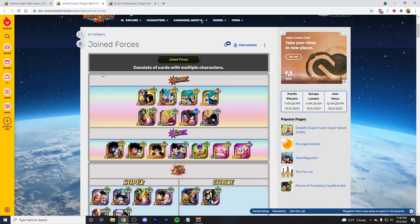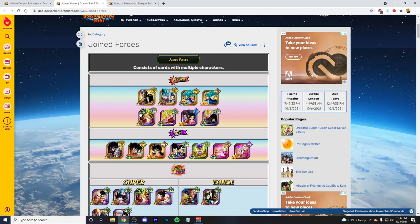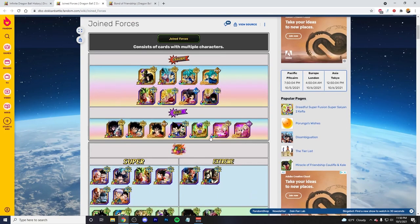Units right off the bat that I would say are amazing for this are LR Kale and Caulifla — some of the best long event units that you can get in the game. Frieza and 17, they're okay. The Blue Boys — they don't stack defense, but they do get a defensive buff after they do all their attacks, so they're a slot two or slot three unit. I do not have LR Yamcha and Puar, so I cannot give you a good evaluation on them. I would not bring any of these guys. Maybe Krillin and 18, God, I'm all over the place.